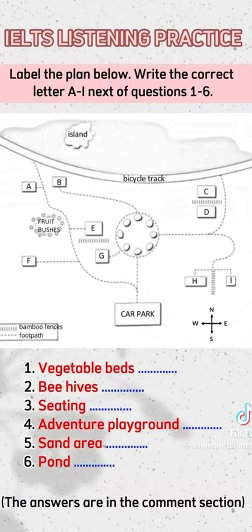Now, if you've been assigned to the vegetable beds, to get there, you go out of the car park and go up the footpath until you reach the circle of trees. There they are, in the middle of the plan. And you see that the footpath goes all the way around them. On the left-hand side of that circular footpath, there's a short track which takes you directly to the vegetable beds. You can see a bamboo fence marked just above them.